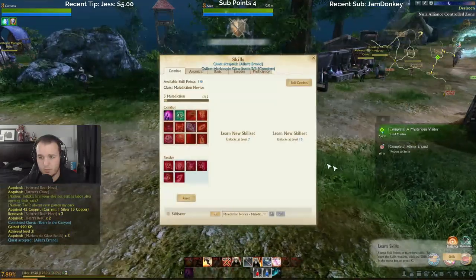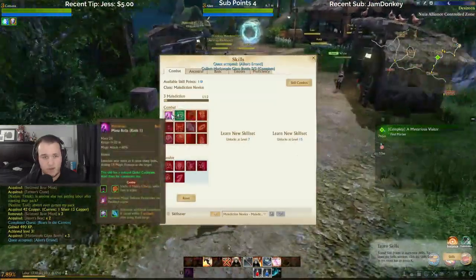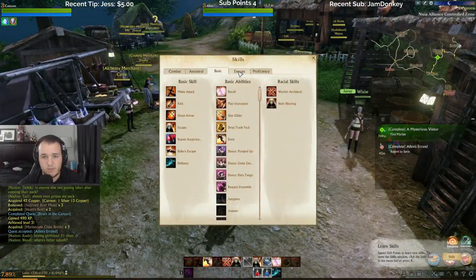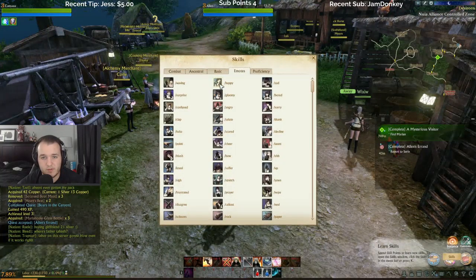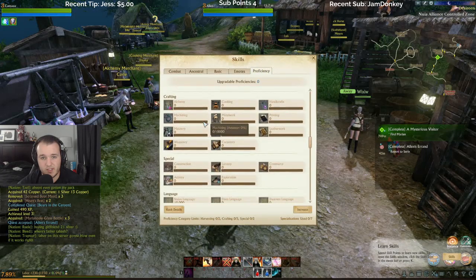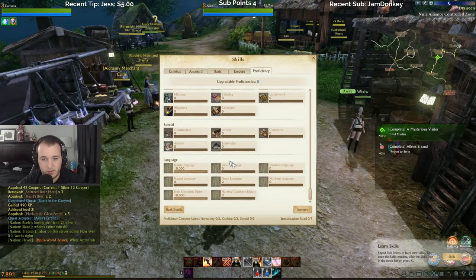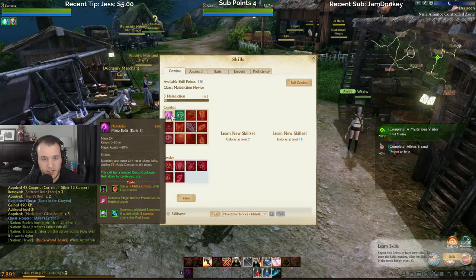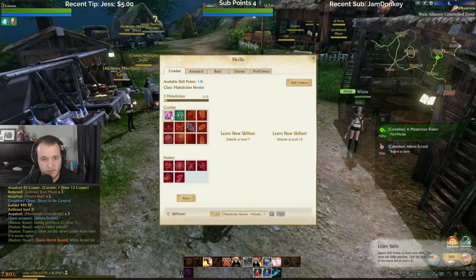Autocomplete — to learn new skills, click the skill icon in the menu bar. Okay, to open the skills window. Basic emote — okay, so that's emotes. See if I right-click it, will it do it? Yeah, it does. Well, proficiency — so this is like all your crafting and stuff, combat. I'll just take this for now.